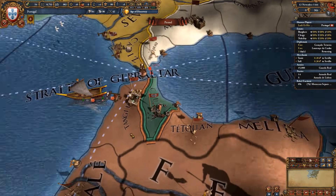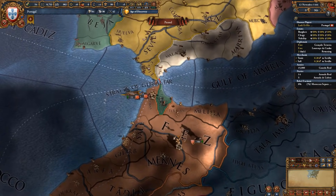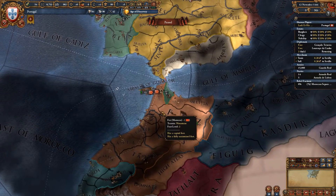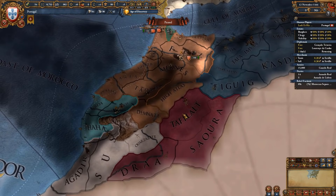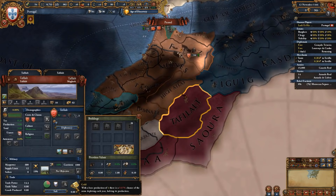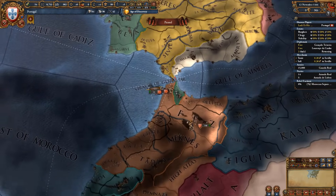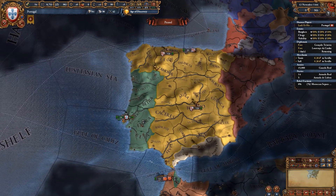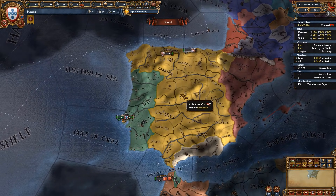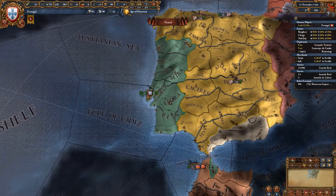You do have one province in Ceuta which the Moroccans will never attack you for if you're allied to Castile and England, but you can practice your attacks and expand your influence within the Moroccan area — especially to grab the gold mine in Tafilal and expand into the African parts if you want. Basically you're ensured conquest without having to worry about being attacked.